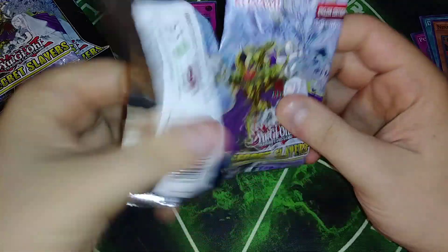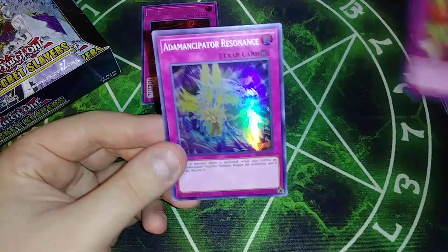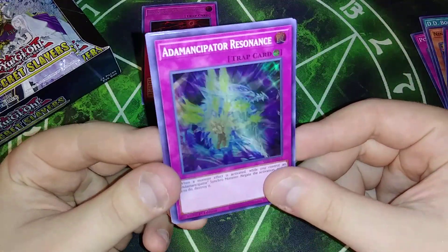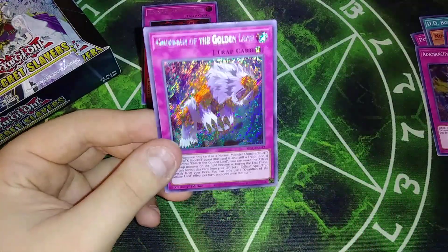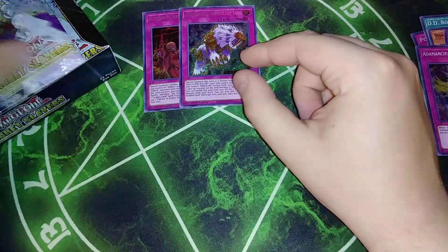For the next pack we're going to be getting a Lonefire Blossom — I have an abundance of Lonefires and Polynoses. We got Emancipator Resonation, DD Borderline. We got a Guardian of the Golden Land. So we're getting like a lot of Golden Lands already. We got like two Secrets already for them, let's see if we can get three.